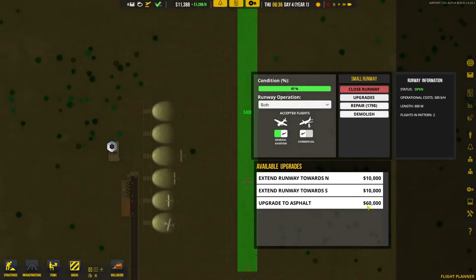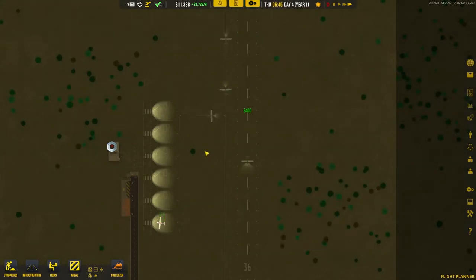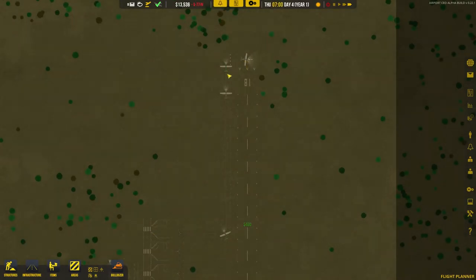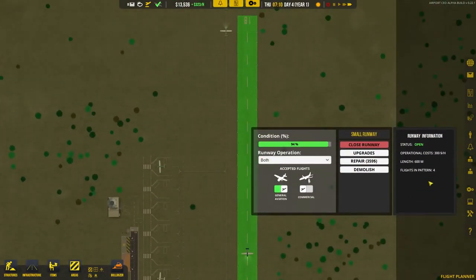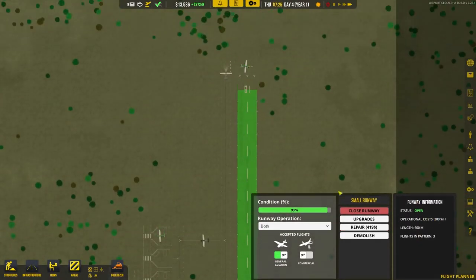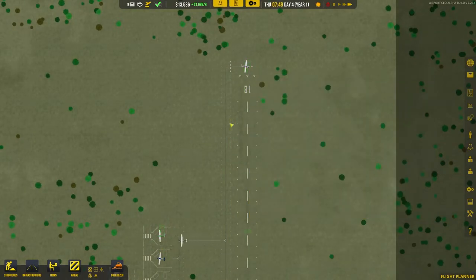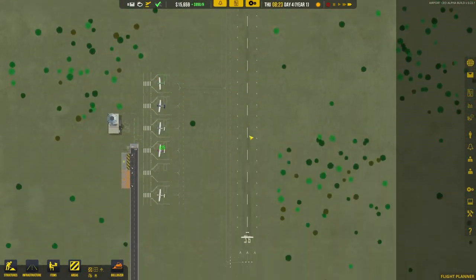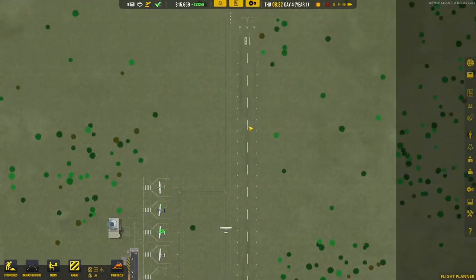However, the asphalt upgrade is $60,000 upfront — very expensive. Look at all the money we get from these guys queuing up though. It says flights in pattern — is that the ones in a holding pattern zooming around waiting to come in? Or are these guys part of that pattern? I honestly don't know. So now we just need to get another 20 grand.